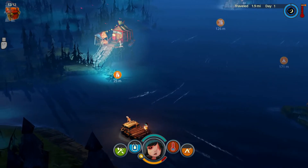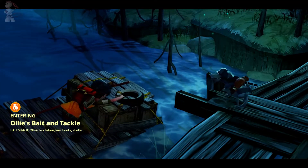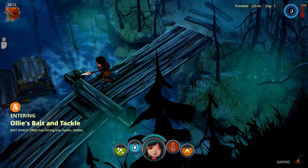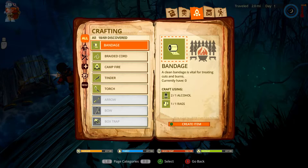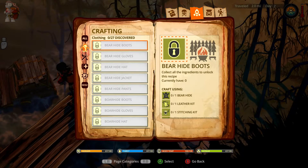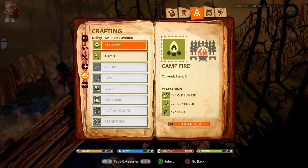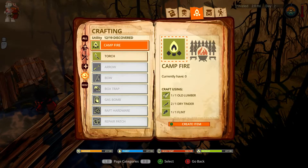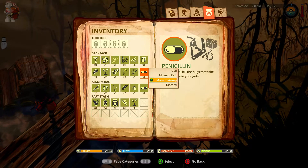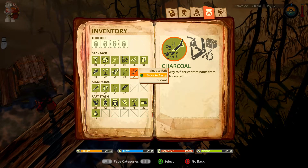I'm going to go to this one here — fish market maybe. I don't think I've been to this one yet, but it often has fishing lines, hooks, and shelters, which is pretty nice. When you actually craft by your raft, anything that's in your raft you can use as crafting material, which is useful.